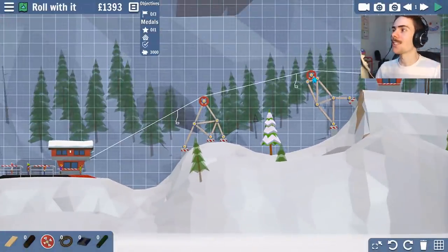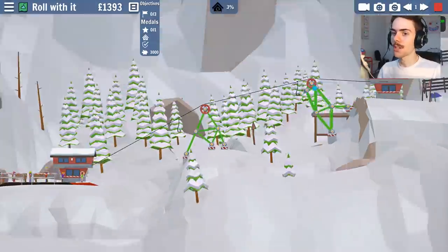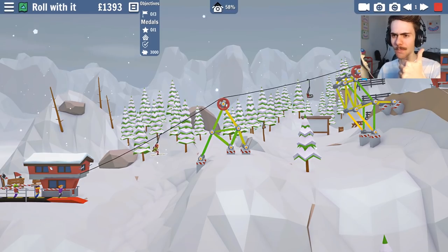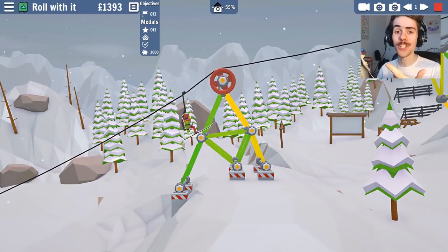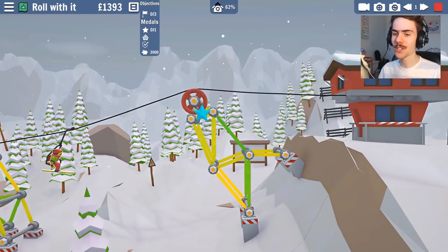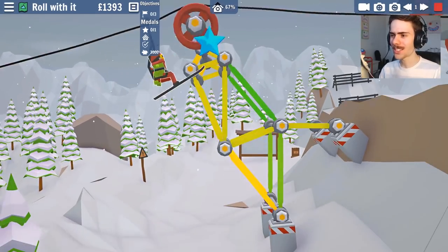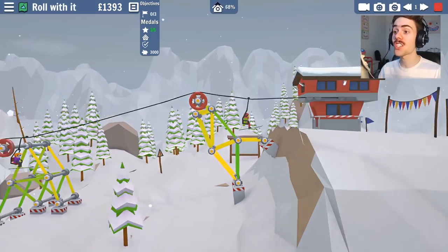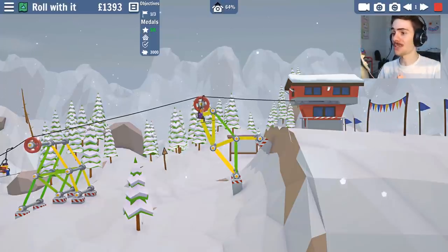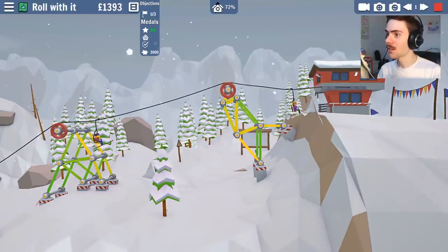I really want to do the downhill courses as well in this episode. I love these building games - I loved Poly Bridge, that was so much fun. And this is just like a different version of it. Oh, that looks very unsturdy, but I got the star! You can all fall off now - I got my star. I don't care whether you have a fun time skiing or not.